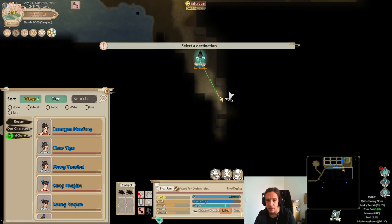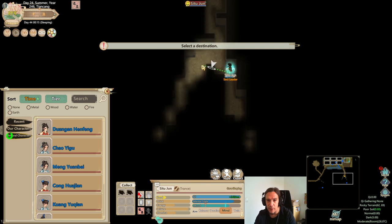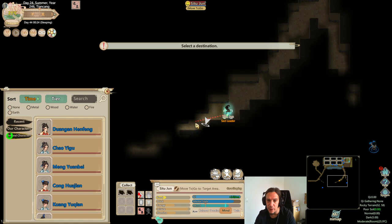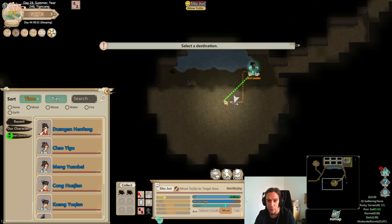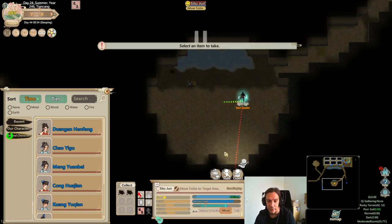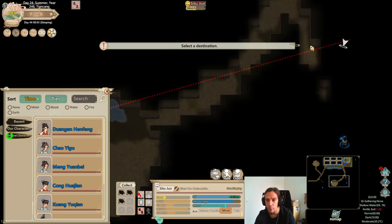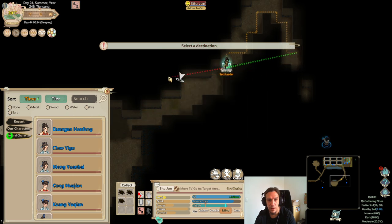I kind of forgot in the last episode that I wanted to create more agencies. With this game, there's always more things to be done than I can do all at once. Here's the recent corpse — that's the dude who drops the formation manuals, but like I said, I'm not interested right now.